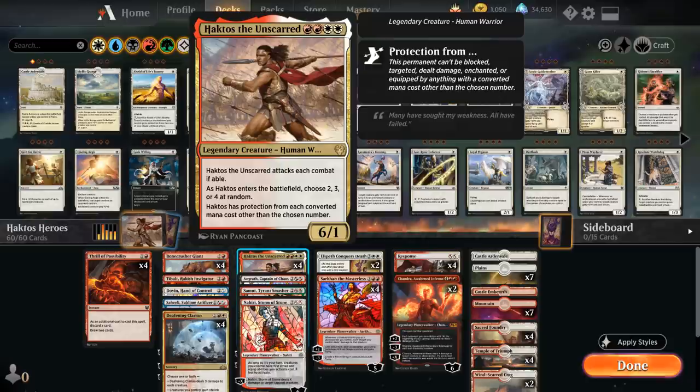First, let's take a look at Haktos the Unscarred: 4 mana for a 6/1 legendary creature that has to attack each combat if able. As Haktos enters the battlefield, choose 2, 3, or 4 at random, and Haktos has protection from each converted mana cost other than the chosen number. Protection means Haktos can't be damaged, enchanted, equipped, blocked, or targeted by sources with converted mana costs other than the chosen number.